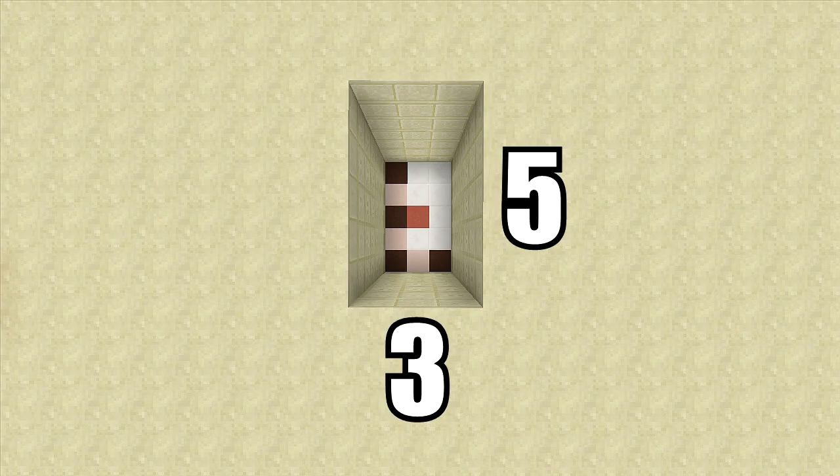For this build you're going to need a three by five spacing and you're also going to have to dig down seven. That red stained clay is where our armors will be popping up and down, so you'll know exactly where the armor stands will be going.